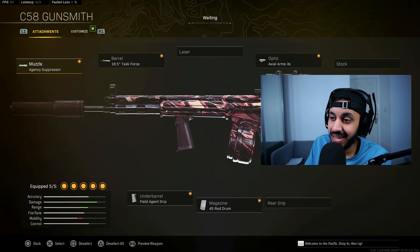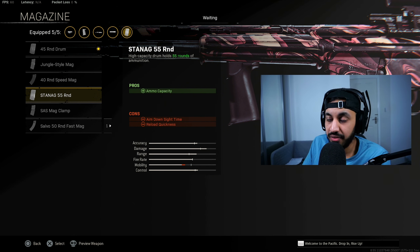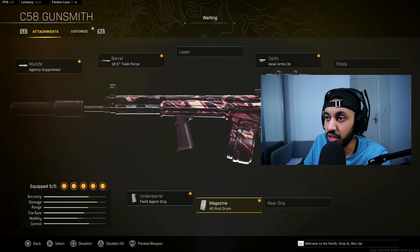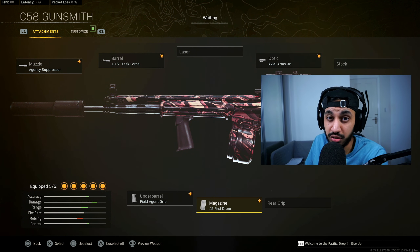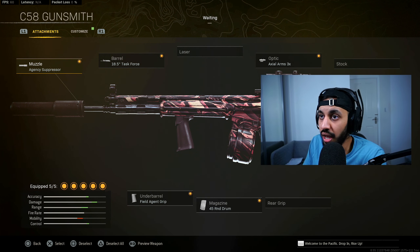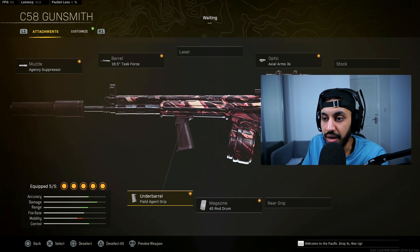Next up we have the C58. The good thing about the C58 is you get a couple of different magazine options: the 45 round drums or the 55 round drums, which might be a solid option now especially since we've got more health in the game. In terms of TTK it's pretty solid — not one of the fastest but definitely up there. The recoil control isn't the easiest but it's definitely not difficult either. Most people have been using this gun since the start of season 2 anyway. The build is: Agency Suppressor, Task Force Barrel, Axial Arms 3x, 45 or 55 round mags, and the Field Agent Grip.